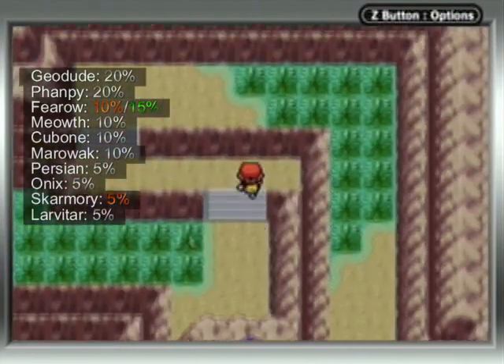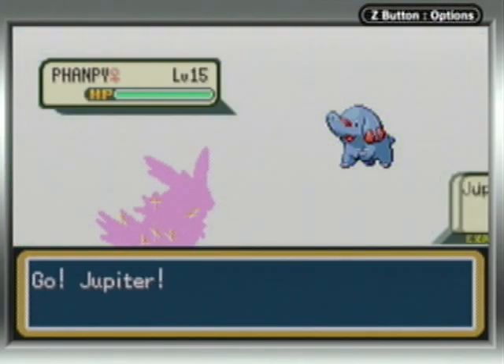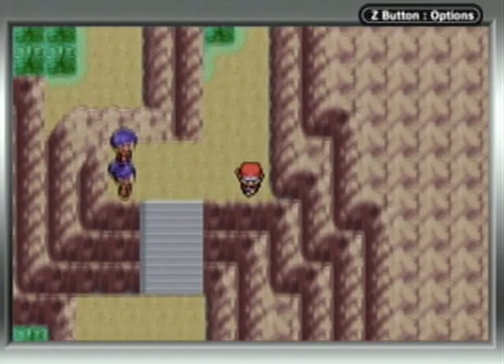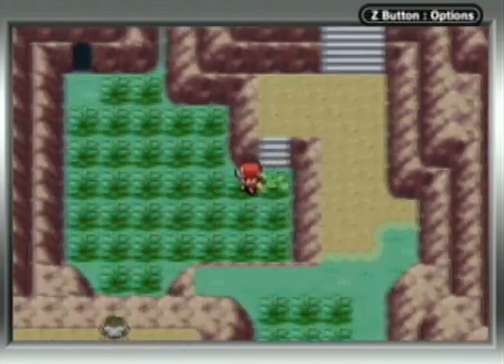Here's the canyon itself, and yet more grass, yet more trainers. Here's another battle. The Johto Pokemon that you find are much lower level, but I'm not interested in catching a Chansey at the moment. Here's some grass that you can't avoid — well, actually, I need to go through here.